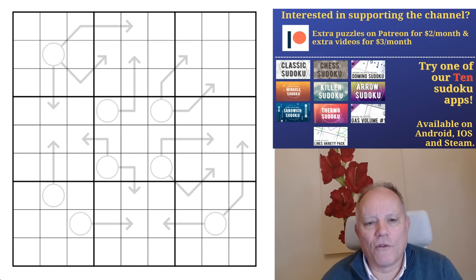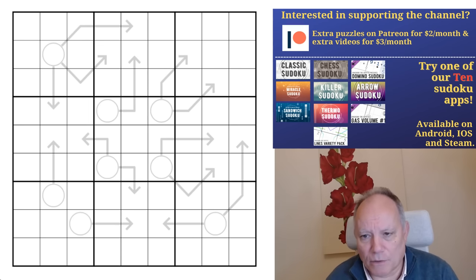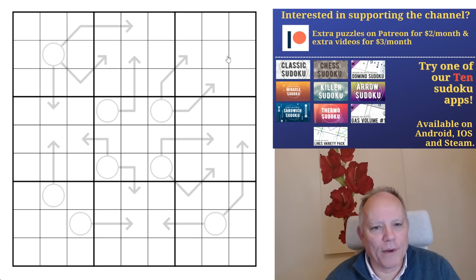Thank you so much to Dimono for this month's hunt — do check it out on Patreon. I will save promoting the apps till the end, because this is an Arrow Sudoku we're going to have a look at today. It's from Aspartacus. I love Aspartacus's puzzles — one of my favorite constructors. Aspartacus definitely among them, making asparagus perhaps my favorite vegetable, that and celery.